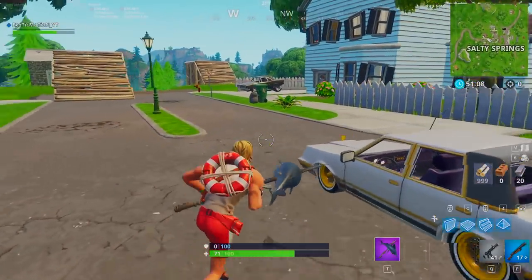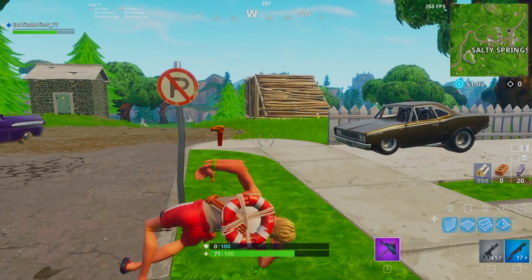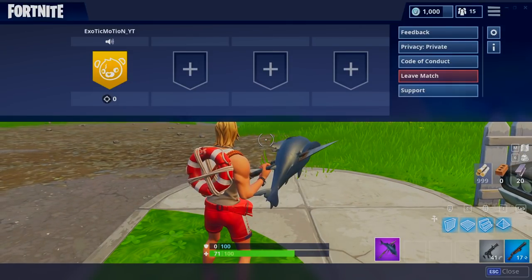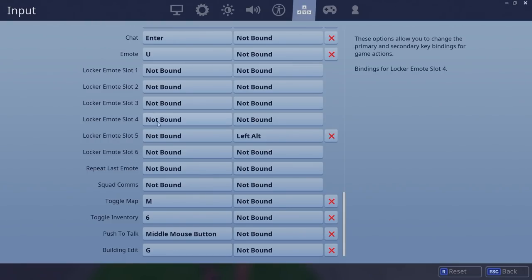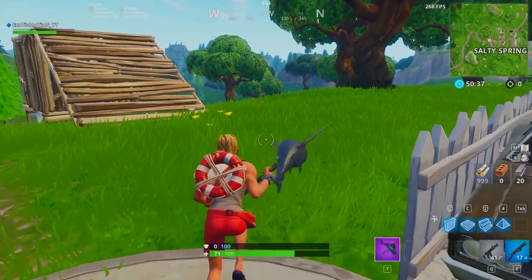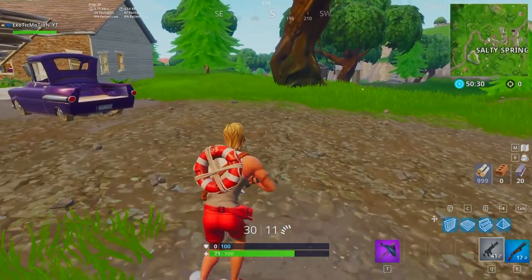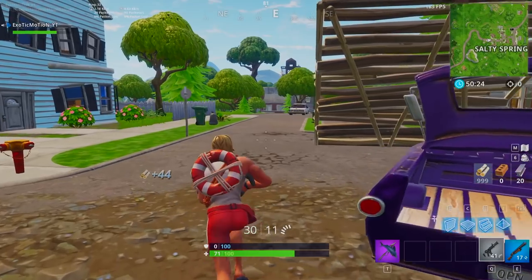I can show you guys how to do it, especially with Playground being out — you guys can learn this super, super quick. Starting off, what you need to do is set an emote to one of your keybinds. If you guys don't know, instead of going to the mouse wheel and emoting, what you can do is come over here to your settings. Down here in your settings, you see the locker emote slots — nobody ever had any of these bound, but I have Left Alt bound for my slot 5. It's Flippin' Sexy. This is what the person that actually found this exploit uses, this is what Tfue uses — Flippin' Sexy. The reason is because it's very easy with Flippin' Sexy. Some people don't have it; you can do it with like eating popcorn or other things. If you don't have Flippin' Sexy, you just have to play around to see what you have and what will work.